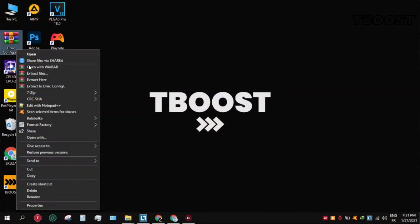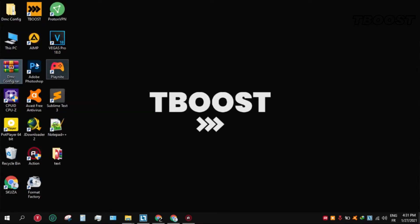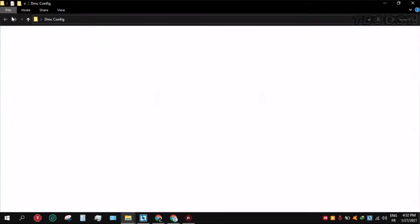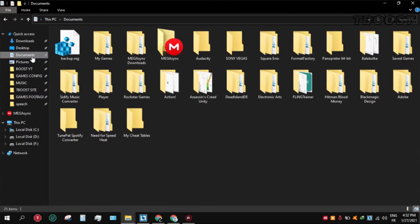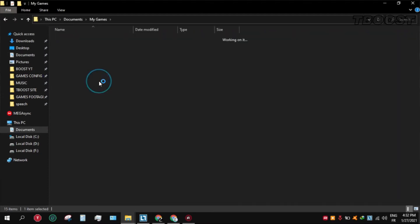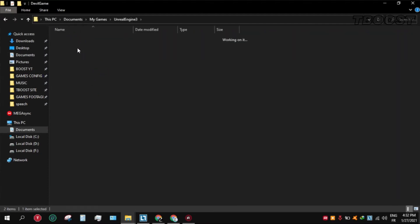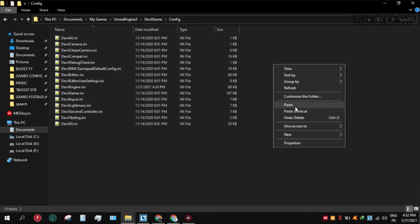Extract the file using WinRAR or 7-Zip. Open the folder and go to the dmcconfig folder. Copy the file named devilengine.ini and go to Documents, My Games, Unreal Engine 3, Devil Game, then Config. Now paste and replace the file.